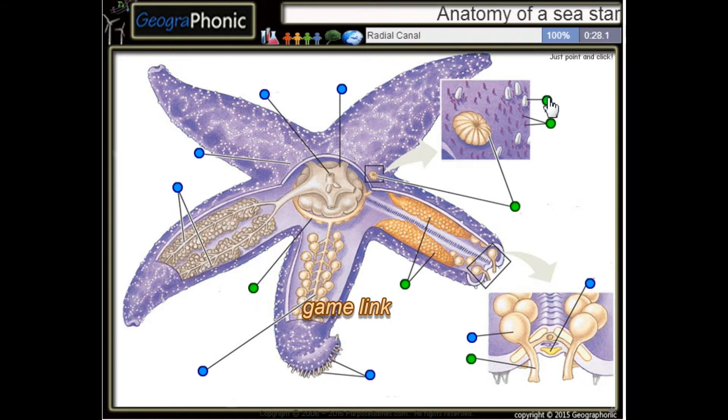This is a spine. This is a radial canal. This is the stomach of a sea star. This is an ampulla. This is the anus. These are tube feet.